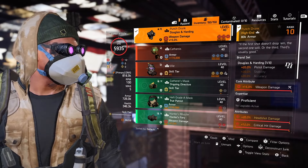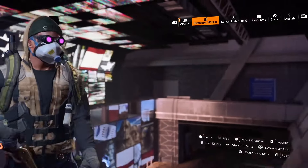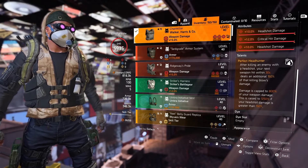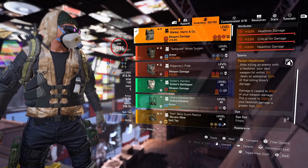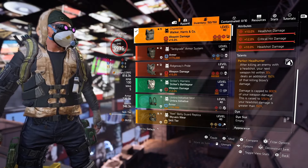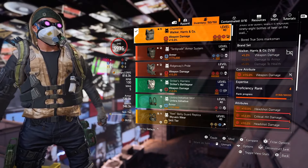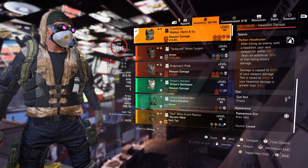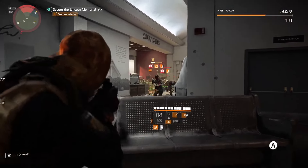For the mask, I'm using the Douglas and Harding mask with crit damage and headshot damage. I would maybe switch crit damage for crit chance here, and put headshot damage in the mod slot — crit damage is really not necessary. If you want to use this Virginian rifle, you have to push your setup to at least 50% crit chance. 50% is the bare minimum; 55–60 is the sweet spot. I have 56.